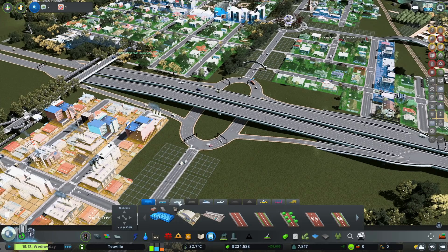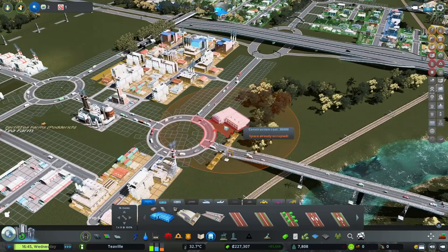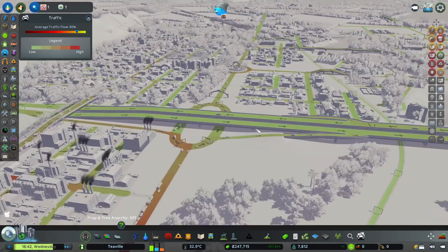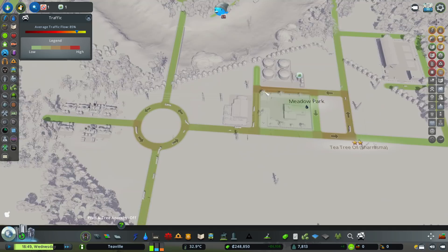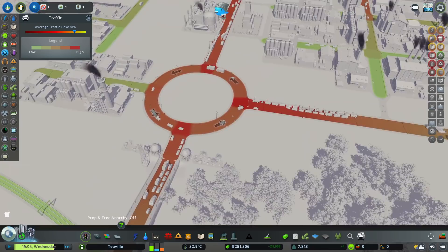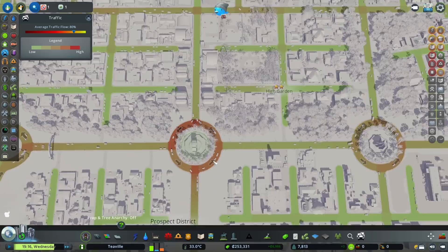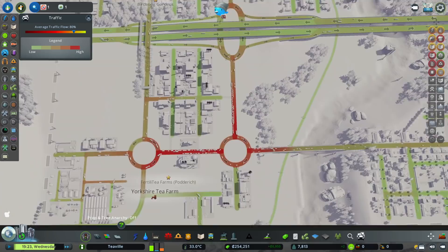We've got access to metro and a tram as well - we'll see how we go. It's now 6:36 and traffic is starting to drop down to 85. Looking at the industry area, there's hardly any traffic there, but we've got all these people coming in and out of these areas heading home. They're not walking, so I want to keep an eye on that.